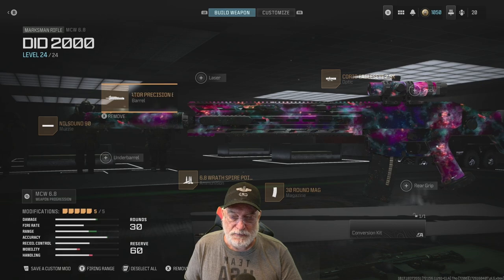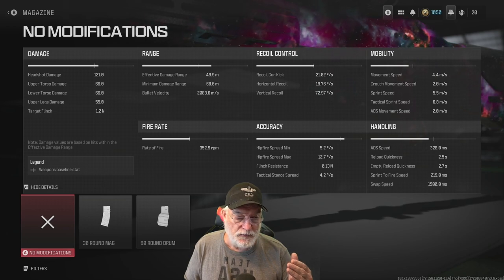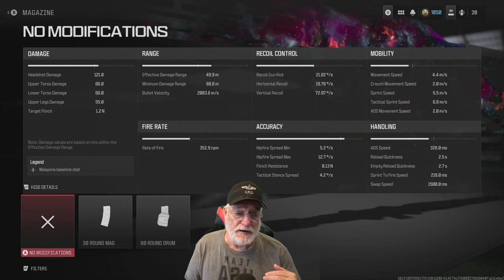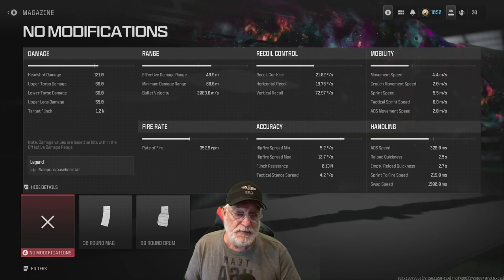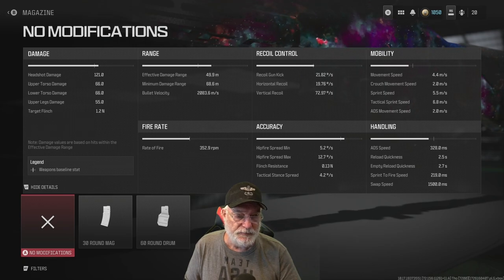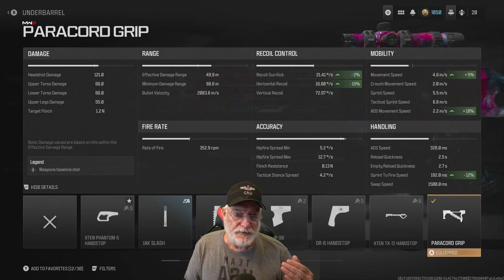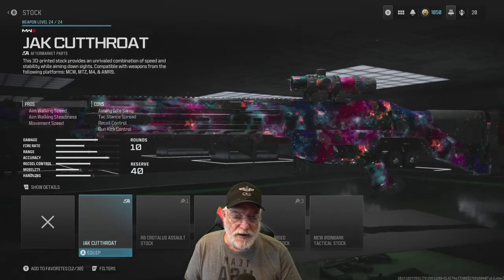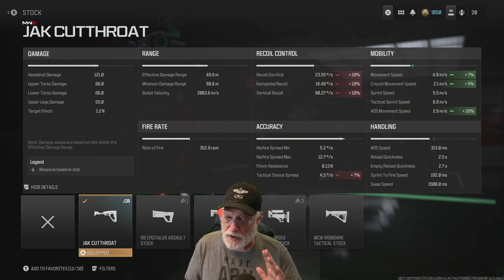Now let's look at my quick modifications. I got rid of the 30-round mag, which gave me a reload quickness of 2.5 seconds — very quick, faster than some SMGs and definitely faster than some ARs — but I only have a 10-round magazine. My ADS movement speed is now 2 meters per second. I added the paracord grip, bringing ADS movement speed to 2.2 meters per second and sprint-to-fire speed to 192 milliseconds. Finally, I put on the Jack Cutthroat stock — one of my favorites — which increases movement speed to 2.9 meters per second, making me a harder target to hit.